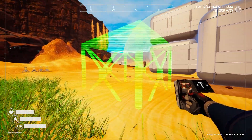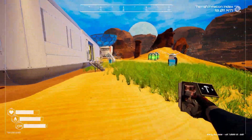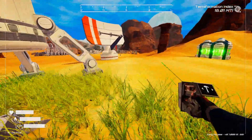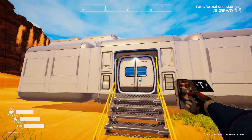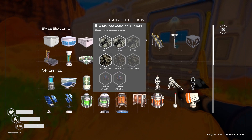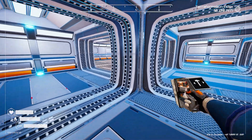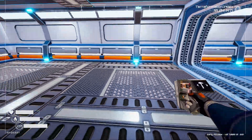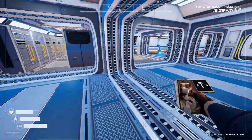I put down foundations and then deleted some. Now it looks like it's floating, so I might put some foundations underneath so that it doesn't look so silly. Basically what I did is instead of using living compartments for the most part, I'm now using big living compartments. They have so much more space.